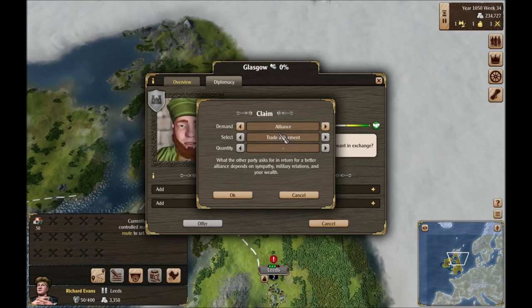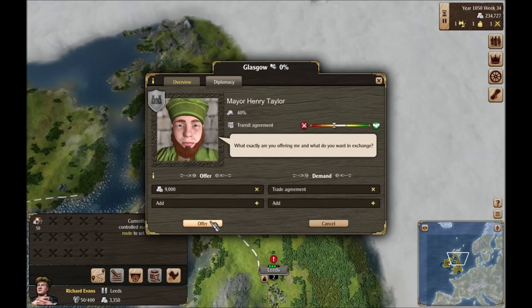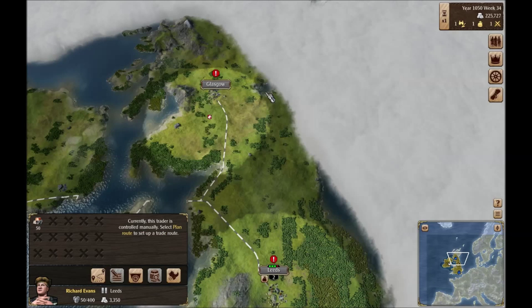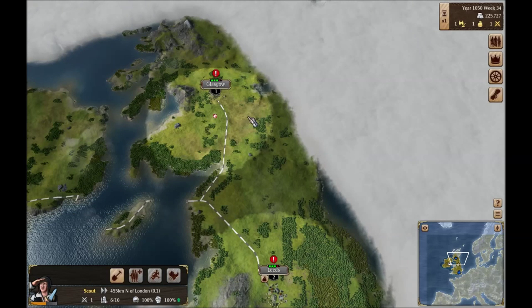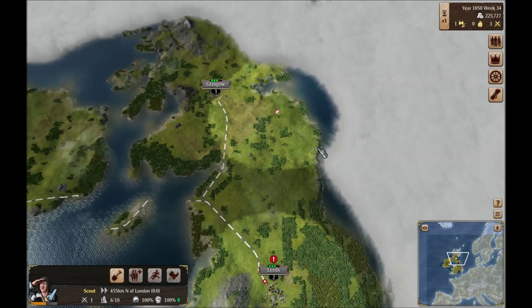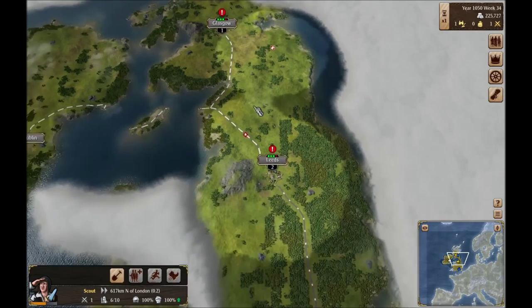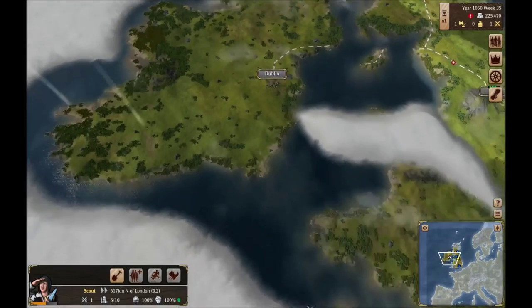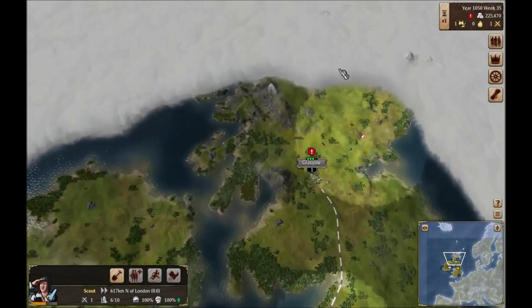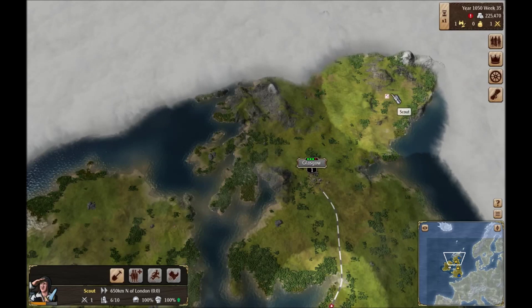I'm thinking like right here for our next town, or somewhere in this area — building it fairly close by so that we can shuttle resources back and forth would probably be the best choice. I wish I could slowly work this guy up the road while we wait. Let's submit an offer — trade agreement for what, 8,000? These guys are playing hardball today. Let's scout the rest of this out.